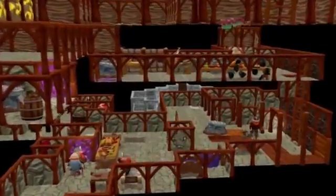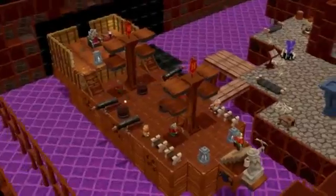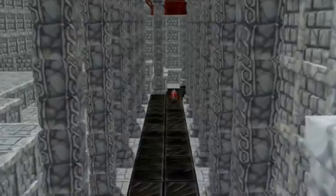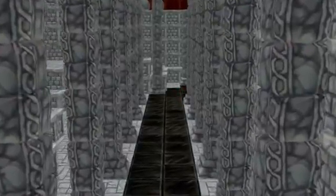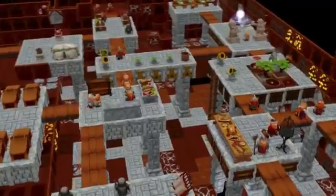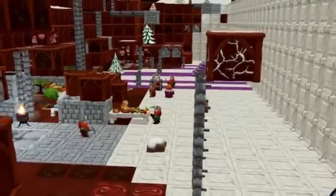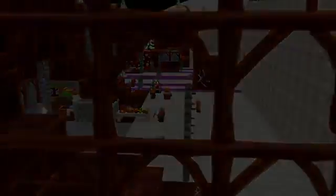But once you start experimenting with multiple levels — since you can dig up and down — a good player will create a settlement where everything is very efficient, so the dwarves don't have to walk far from where they're working to their bed or their food table.